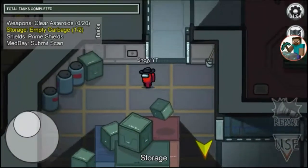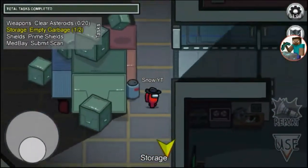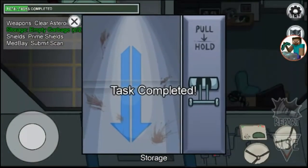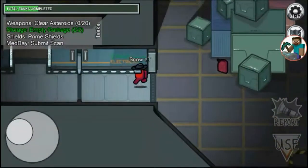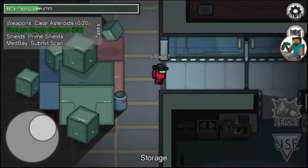An imposter can fake a task like fix wiring and download data, but an imposter cannot fake a visual task as I am showing. In this task the garbage is seen thrown out, so it proves that you are 100% not an imposter.